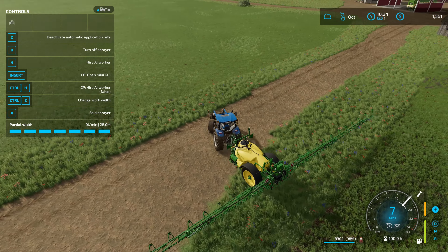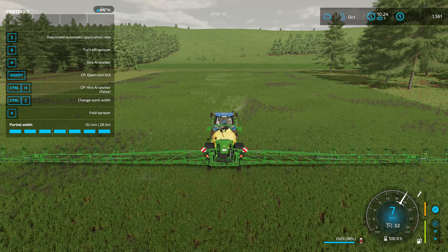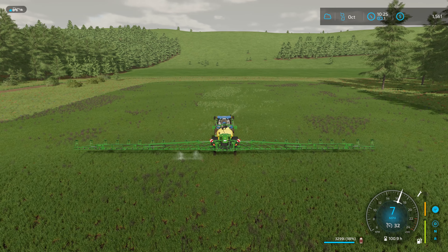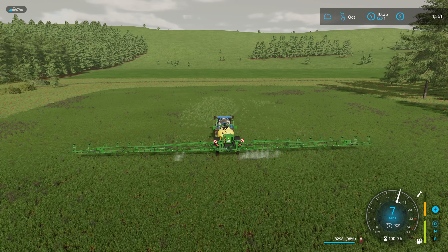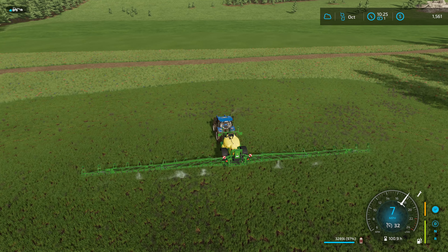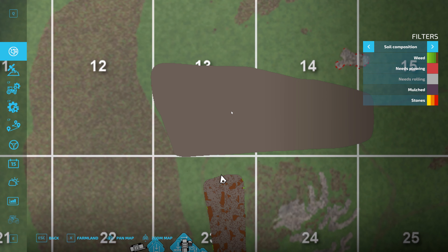Why would you want to change the working width of the sprayer when it's only going to spray where it sees the weeds? Let's check the map. Now you can get a better look at how the jets are working — it's only spraying where the weeds are, and so far I've only used two percent of herbicide. I'm going to assume that over time modders will come out with other sprayers and equipment for all this precision farming stuff.